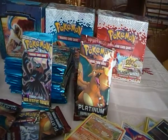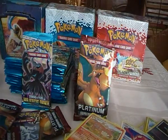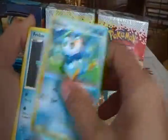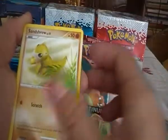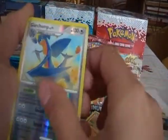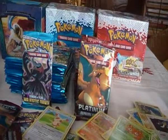Fifteenth pack. We have Bidoof, Paras, Piplup, Phoebus, Sentret, Ivysaur, Relicanth, Chatot, Garchomp Reverse which is a rare, and a Spindle. Two rares in that pack.